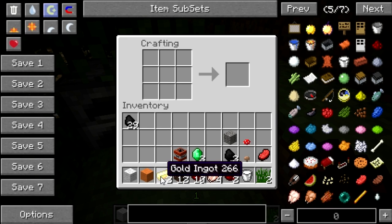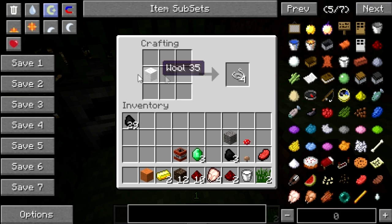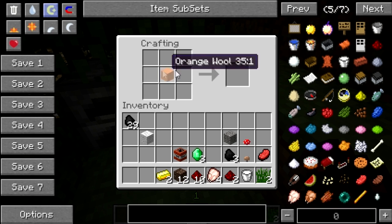Here we have some wool — normally you can create string by using wool, but you can only use white wool. If you use orange wool nothing will happen, so you need to actually be using white wool to create string.